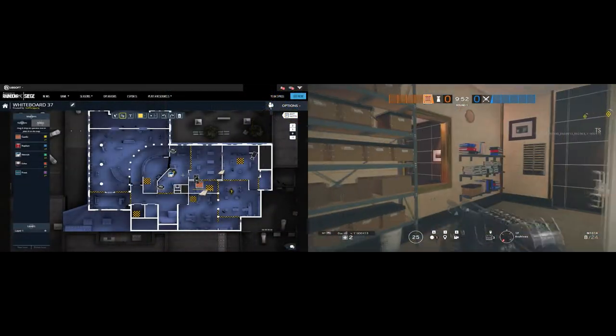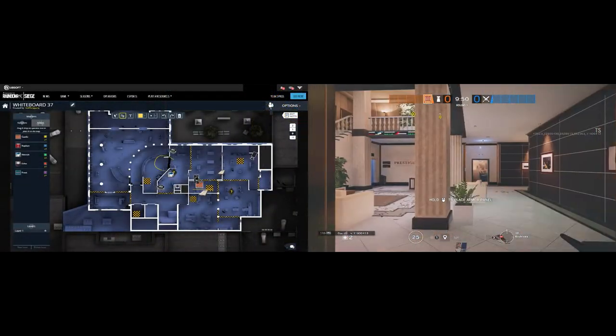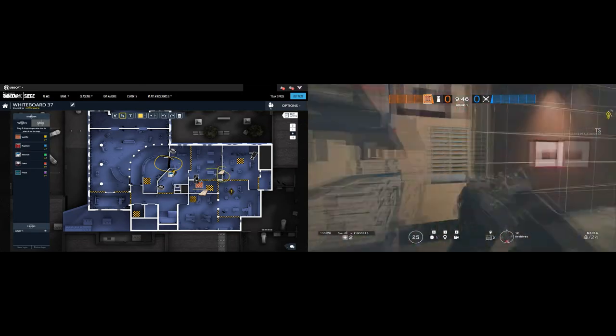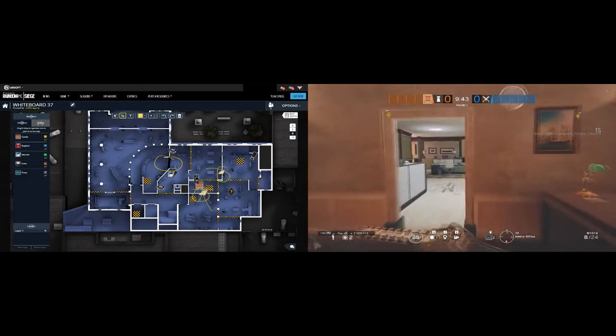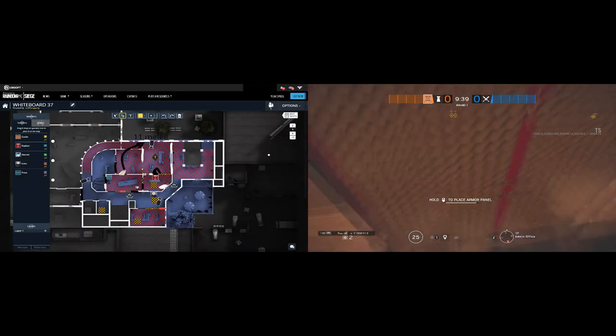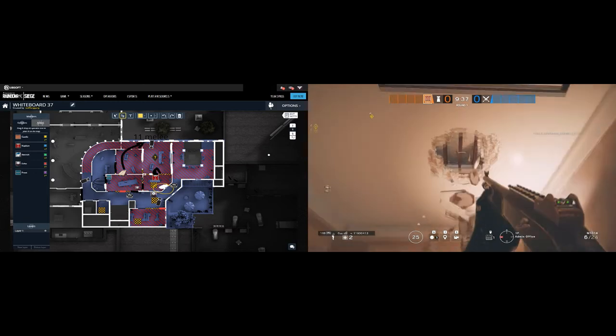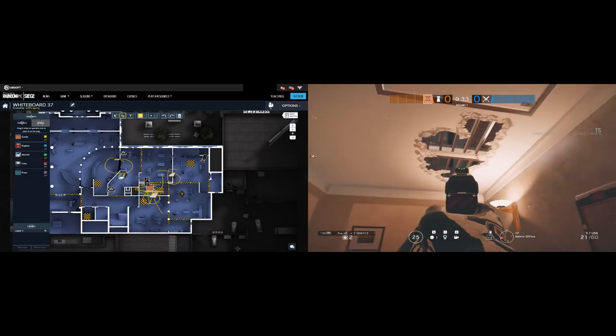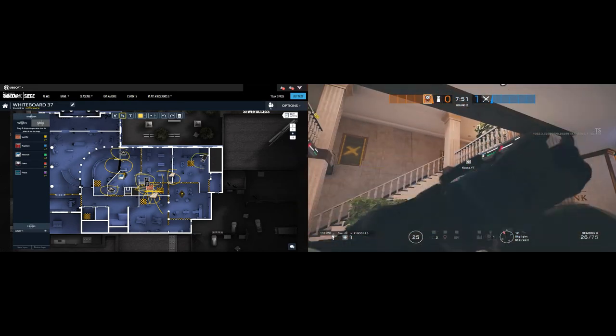Moving to the 1st floor, the remaining 2 reinforcements are located in Teller's office. One castle barricade is in Archives — the reason is obvious — while the other one is blocking the line of sight from attackers onto admin from the open. This is used so players can safely help Legion cover up storage. There are 2 barricades in Teller's office and one rotation in between Archives and admin. Finally, an Echo drone is placed in spare for information.